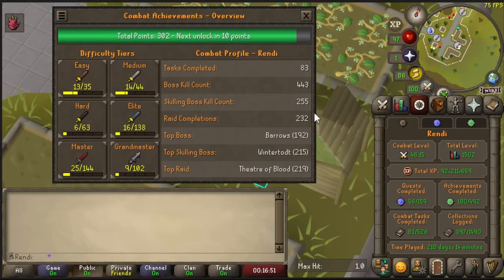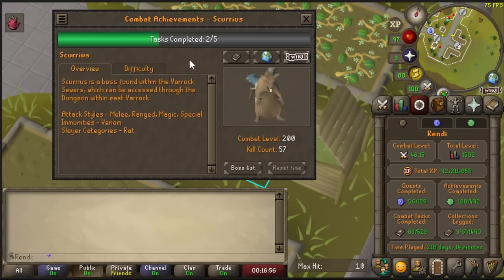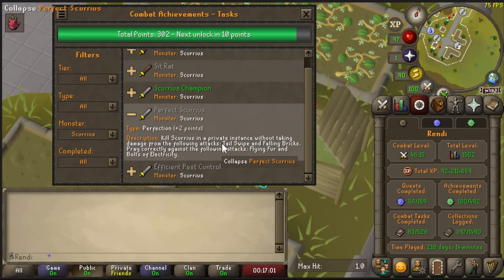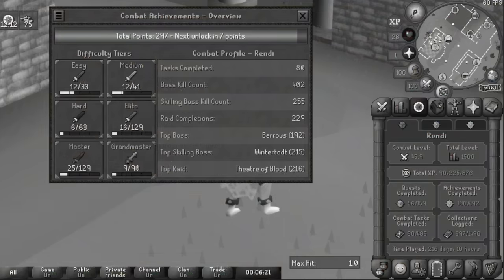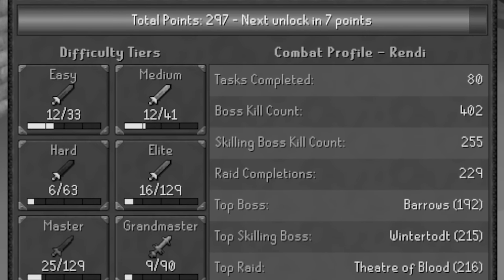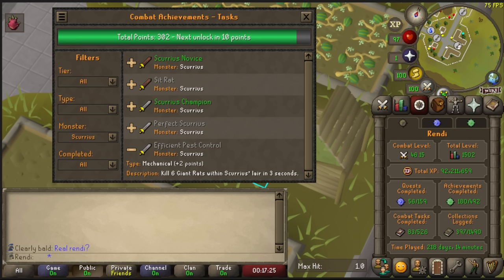New combat tasks came in and now we're further away from Hard tier rather than closer, even though I completed both Scurrius kill count tasks automatically. The Desert Treasure 2 and Scurrius tasks scaled up all the tiers — we were 7 points away from unlock last episode and now we're 10 points away. A little bit of a backtrack, but not too bad.